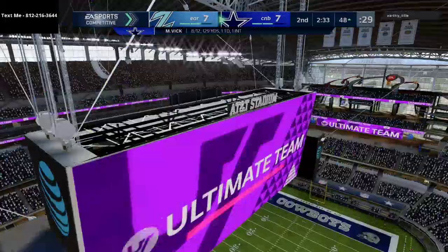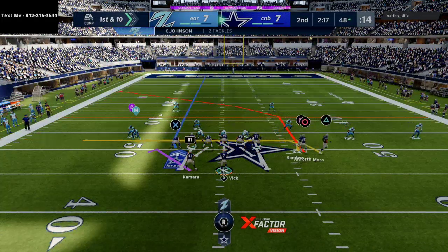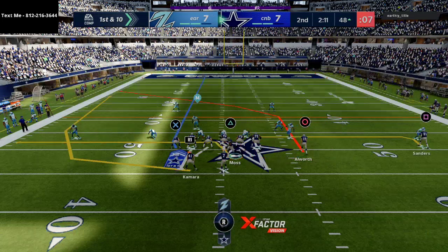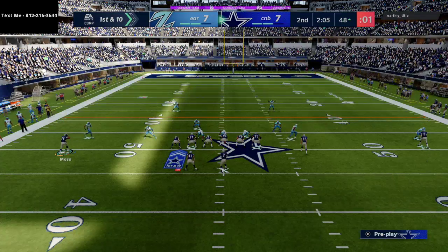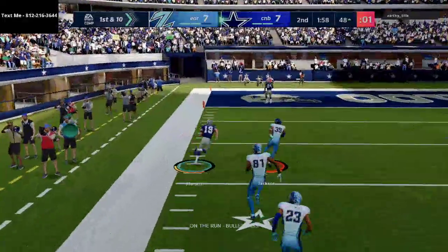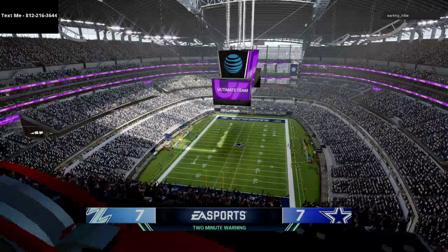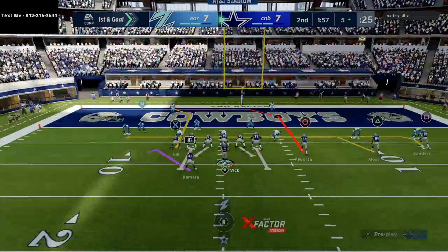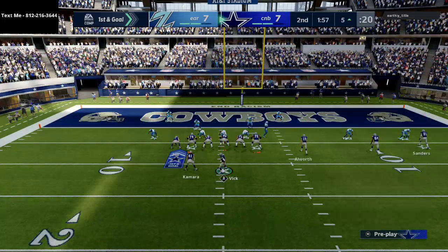As you're rolling out, the spy goes with you. You don't need the tight end to block anybody because you're out of the pocket, so you just release him. Once his man guy is occupied, if somebody is manned up on the tight end, that man defender will essentially blitz because the AI thinks the tight end is still blocking. Roll out and you can hit stuff like that — that's what makes Vick so powerful, his ability to do that.